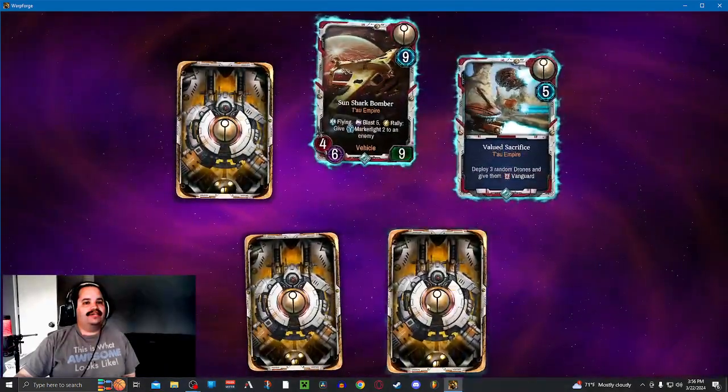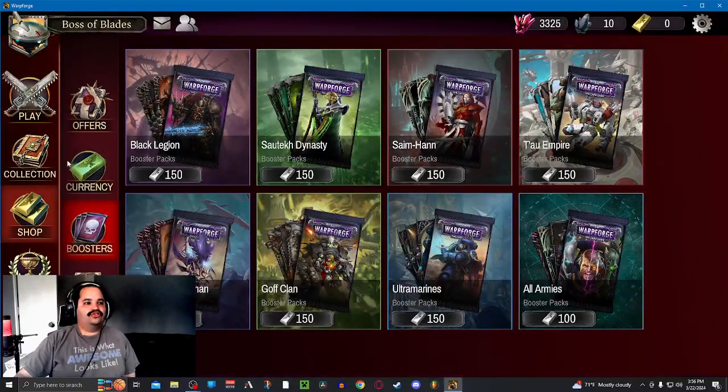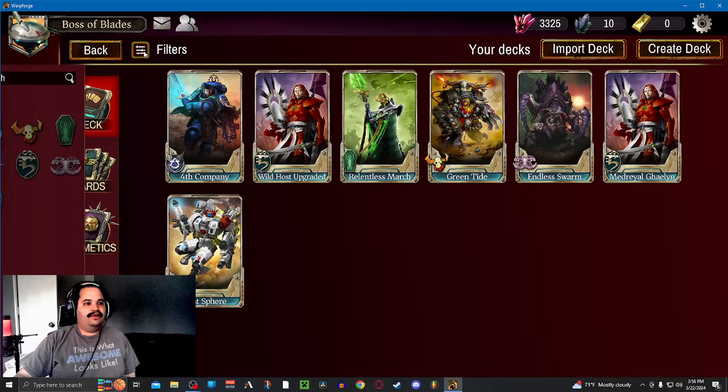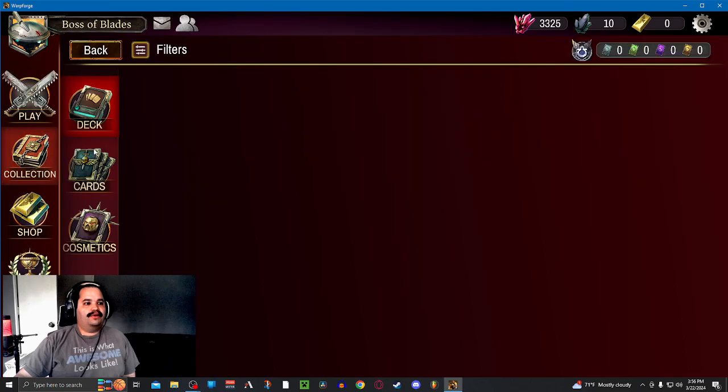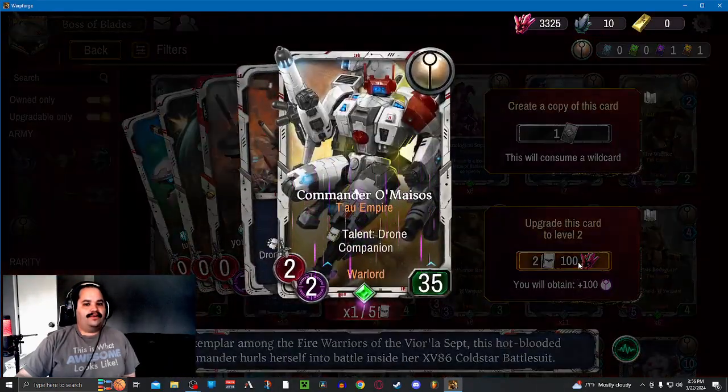Final pack — we're already happy. We pulled 2 legendaries. Cadre Fireblade, Spotty Guard, and a Razor Shark. Now we're going to go to Collection, go to Cards, go to Upgradable Only, and upgrade some stuff.